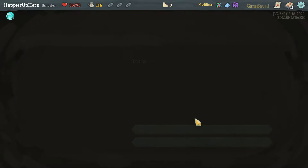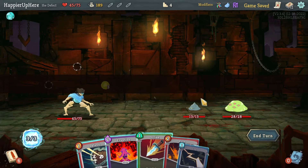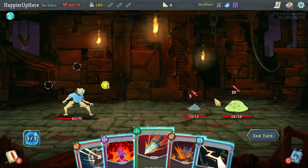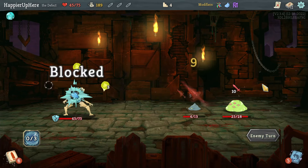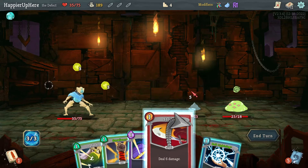I got a Survivor and Ball Lightning upgrade — good. Here I got more HP lost for some gold, which is rough. If I do Eruption here I'll take way too much damage, so instead I'll do Defend, Strike, and Zap.